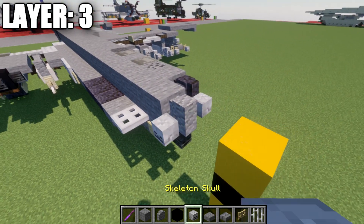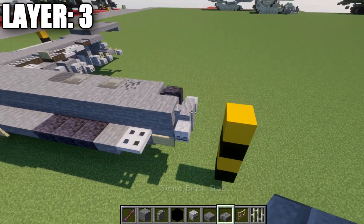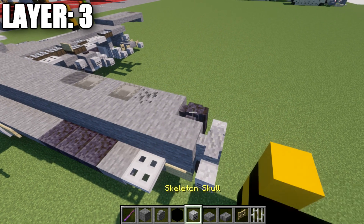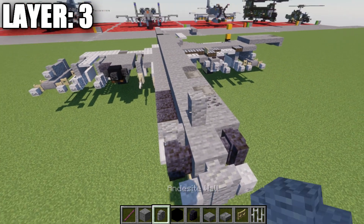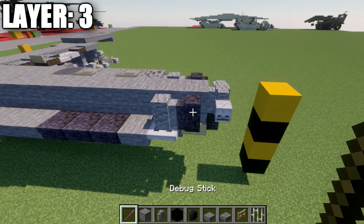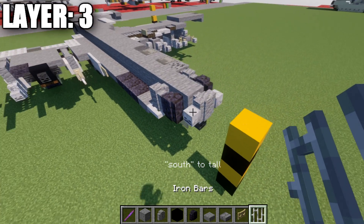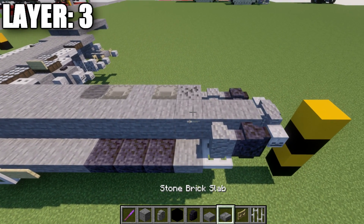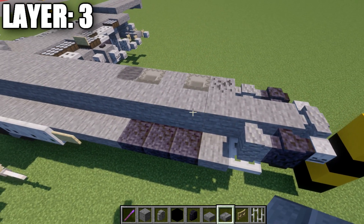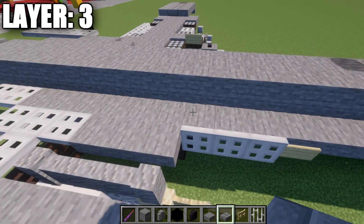Going back to the front, place a skeleton skull to the side of the andesite wall. Using a debug stick, change the direction of the wall so it connects to the skeleton skulls for a nicer transition. Then place a polished blackstone wall and an andesite wall going back on both sides. Use the debug stick again to face the wall toward the front. Both sides are different in the next section, so pay close attention.